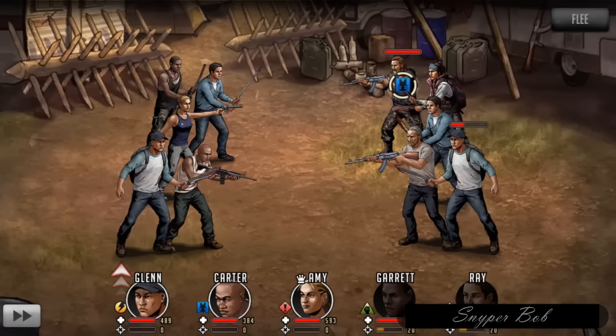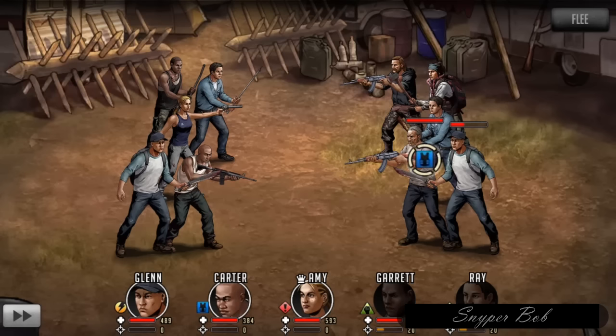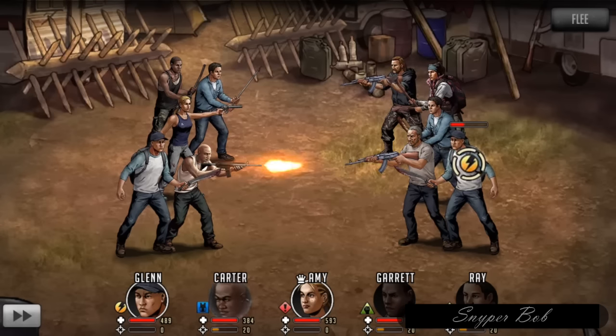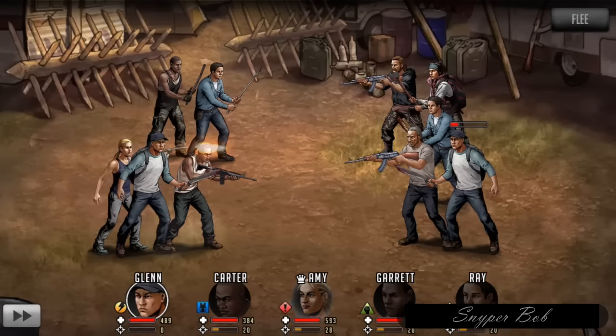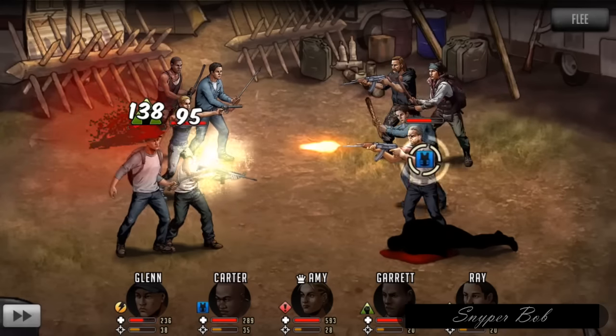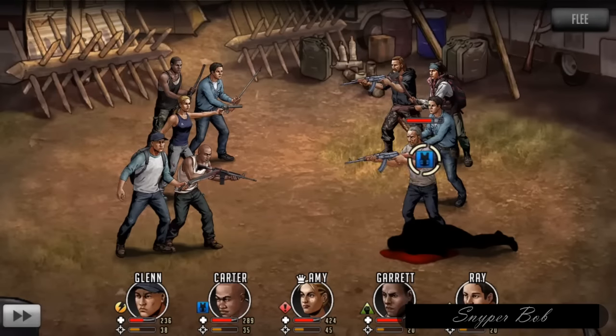I clicked on all four other opponents — Glenn has arrows and Amy has arrows, but Carter doesn't have any arrows. So I'm going to attack this guy with Carter. I was hoping to take him out with Carter but that's okay, we'll just use Amy. Now we'll move on to the next person. With this strategy you'll never lose — some call it cheating, but I wouldn't necessarily call it cheating, it's just strategy.